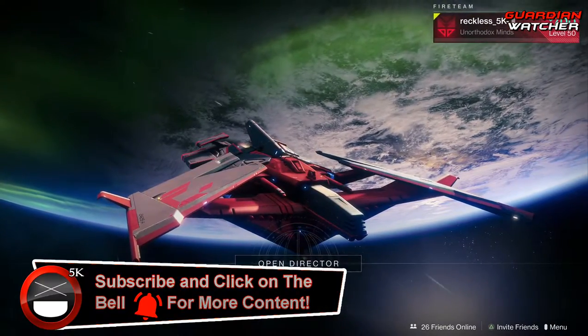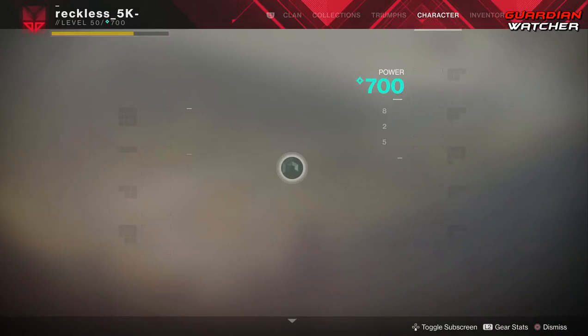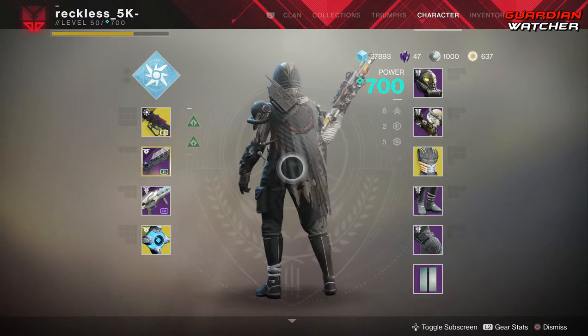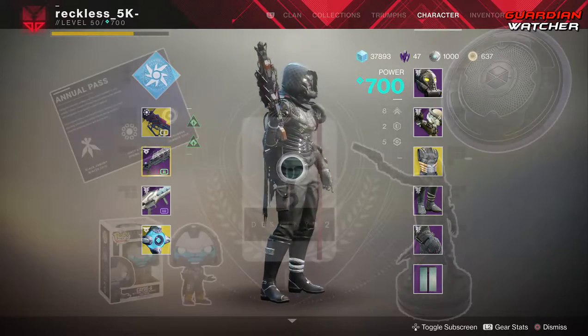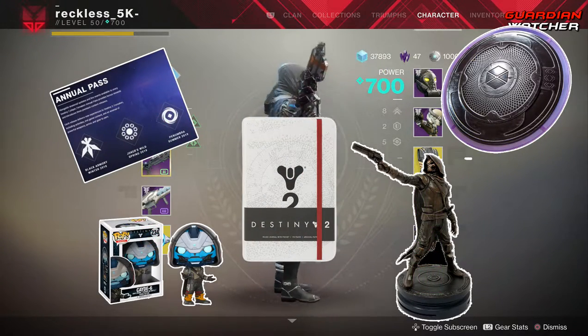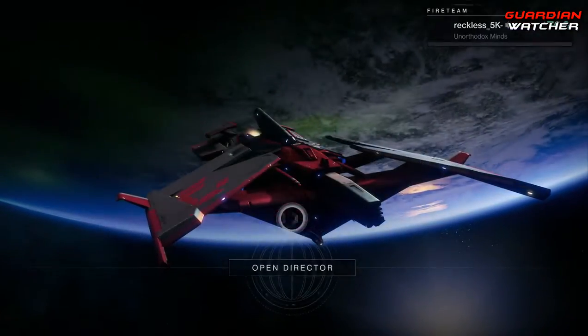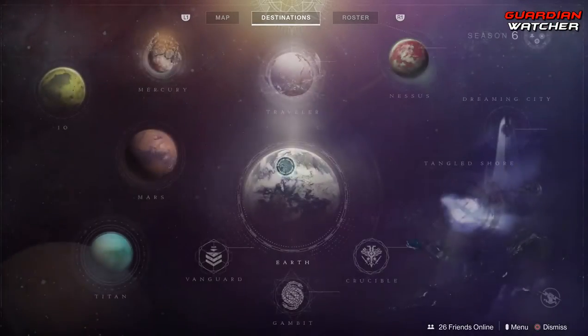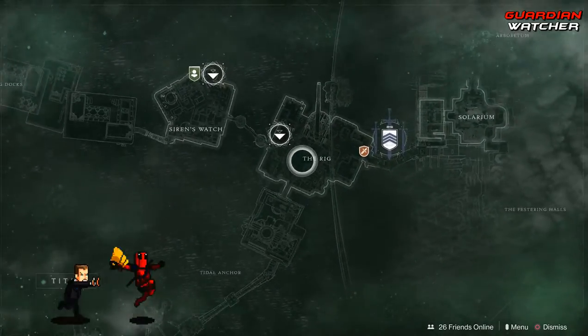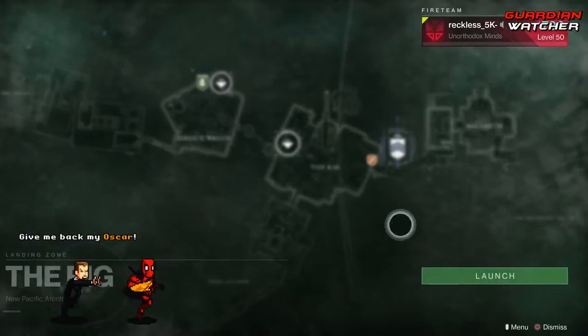It is week 88 of Xur. However, in this video towards the end, I will be announcing who the Destiny Forsaken giveaway winner for the month of May 2019 is, so definitely stay tuned for that. Xur is actually located on Titan, and he is in the Rig, so let's go find out what he has this week.